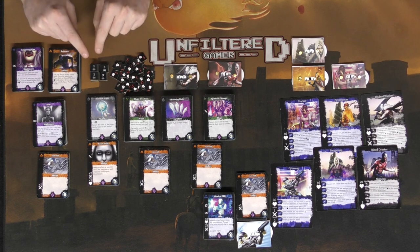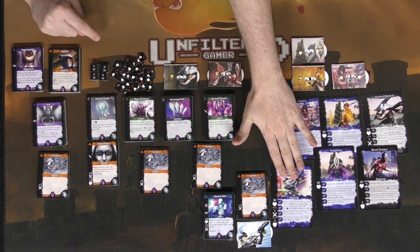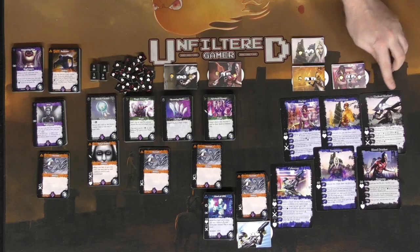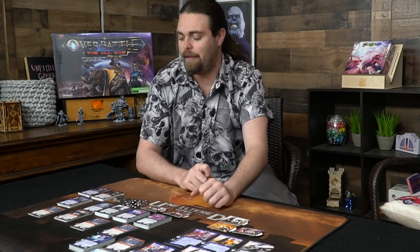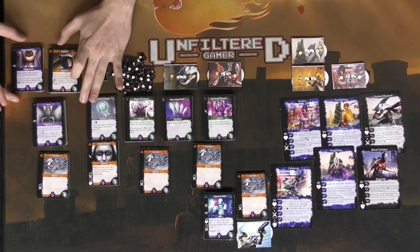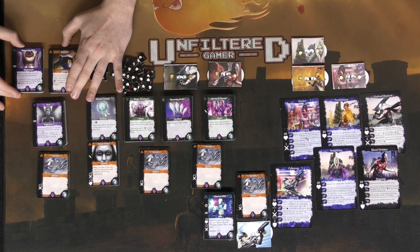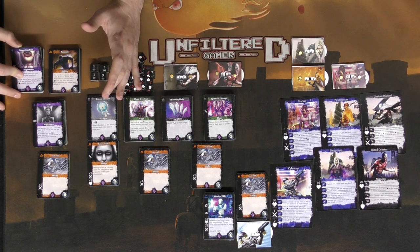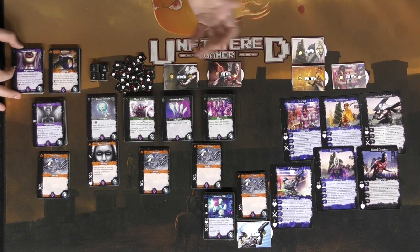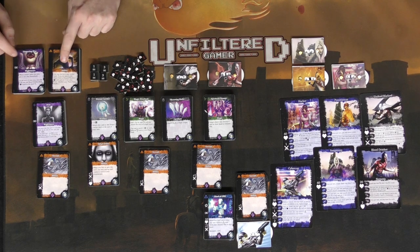The tokens here are damage tokens that get placed on minions that come out, and these are level-up counters, placed on your animus or on the nemesis characters. You can level up your character and perform specific abilities throughout the game. Over here are the two choices for the nemesis character — you can play as the Blood Drinker or as the Undead Warlord.